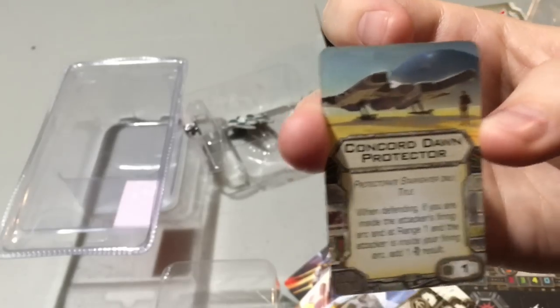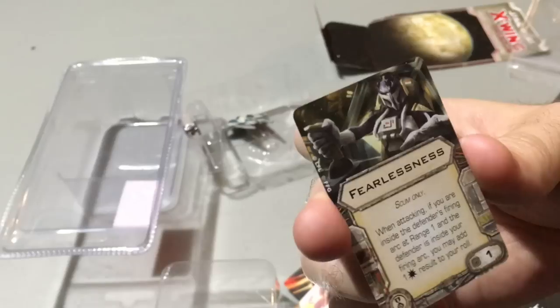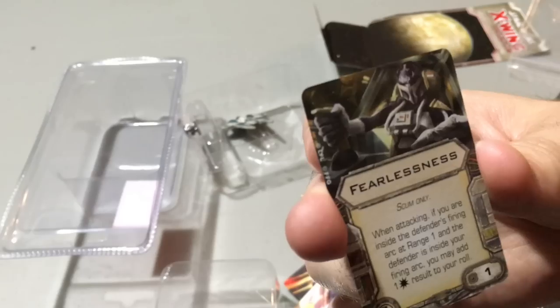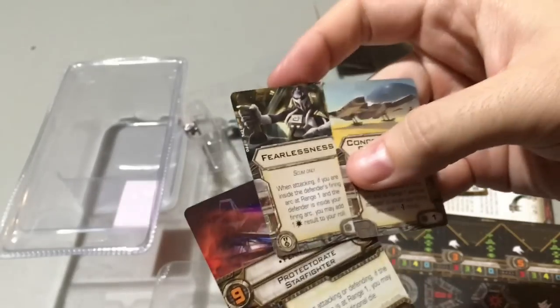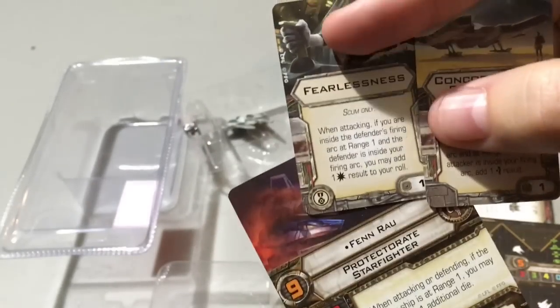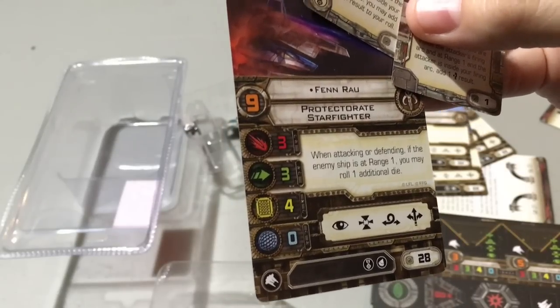This is just fantastic for a ship that has boost and barrel roll already, so you're a lot more likely to put yourself in that position. We also have the EPT Fearlessness: when attacking, if you are inside the defender's firing arc at range one and the defender is inside your firing arc, you may add a hit to your roll. So adding both the title and Fearlessness gives you a lot. Like Fearlessness on Fen'rao — put both on him and he can easily position himself at range one, roll four evades when you shoot him, and roll five dice plus add a hit, potentially hitting for six damage. That's just insane.